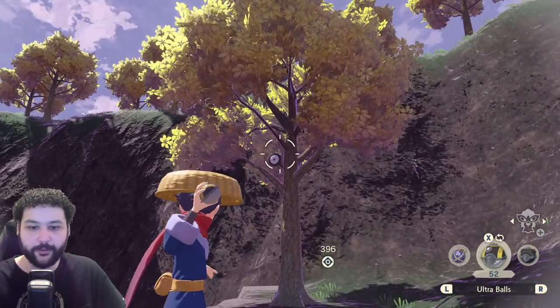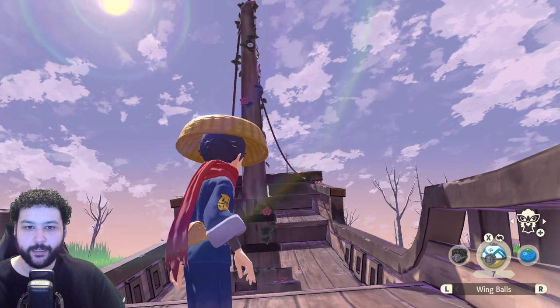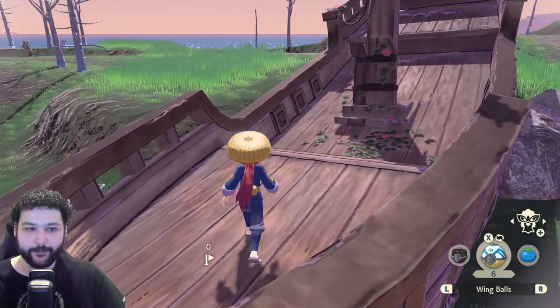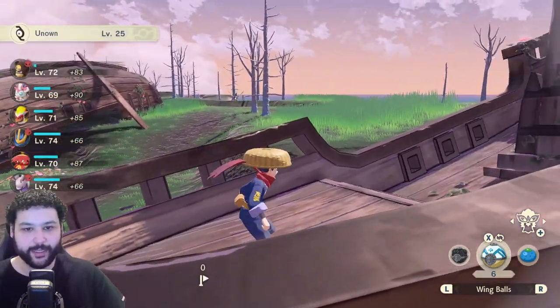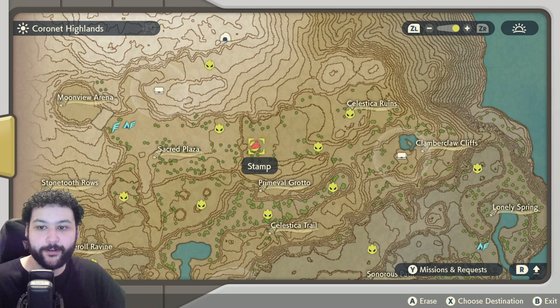The last Unown in Cobalt Coastlands is at the Deadwood Haunt, up on a ship's mast. You'll want to throw a wing ball at it — or a heavy ball or Ultra Ball may work — but this is the second ship next to the camp, so it's super easy to get.